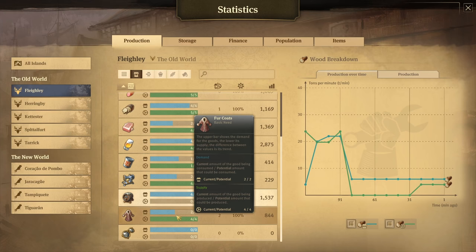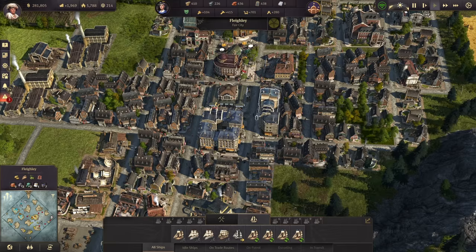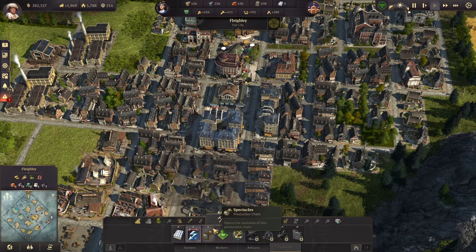Let's take a look at our consumptions real quick. I did expand and I've built some more fur coats. We have plenty of sewing machines. We have everything we need extra right now to supply these few new engineers. The reason I told you to do 225 is because you'll need 75 for the concrete factory and you'll need 150 for a single oil power plant. That's all you need to worry about right now.